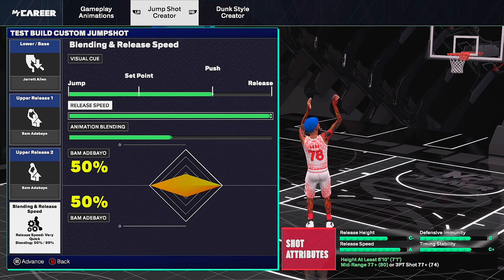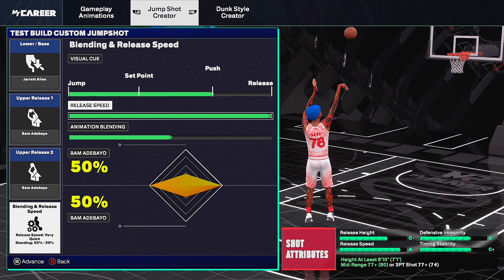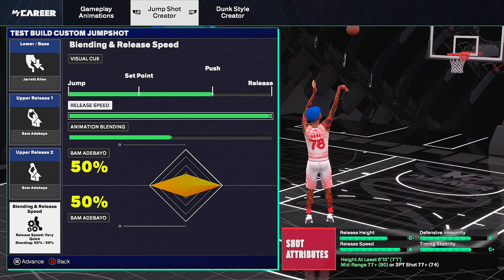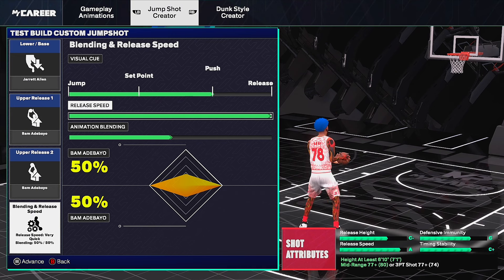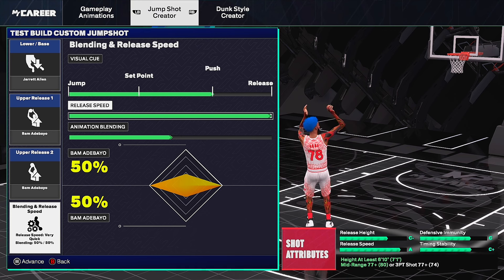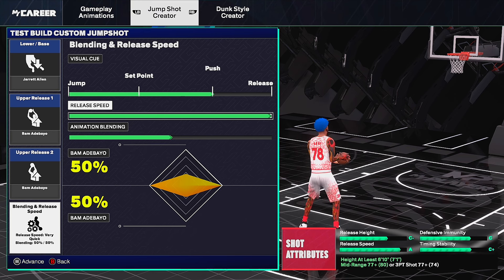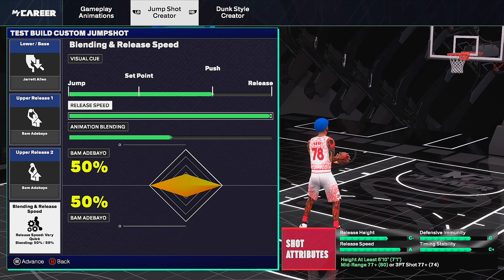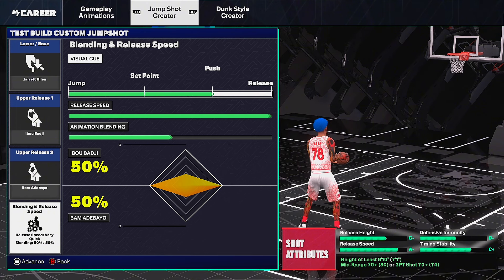For tall builds — six-ten and above — jump shot number one is the Jarrett Allen base with Bam Adebayo upper release one and two. You need a very quick release on a tall build so you don't get contested. Visual cue is straight push, animation blending 50/50. Release speed is very quick. It looks fluid and all you need is a 77 mid-range or 77 three-pointer. Jarrett Allen is a known shooter in the game so this is naturally a certified, effective jump shot.